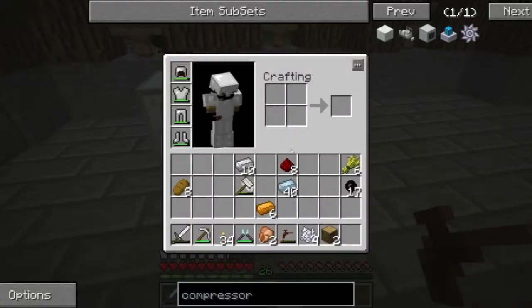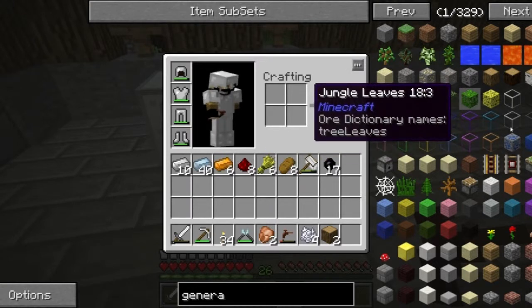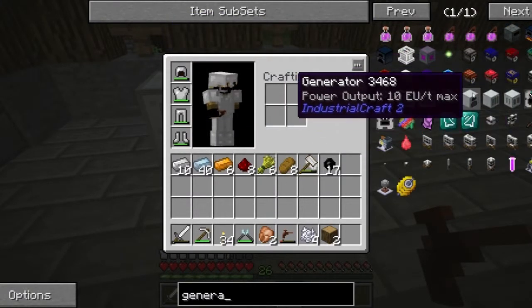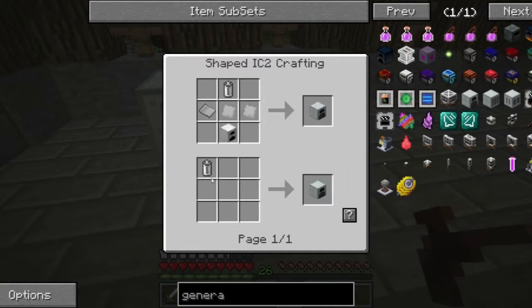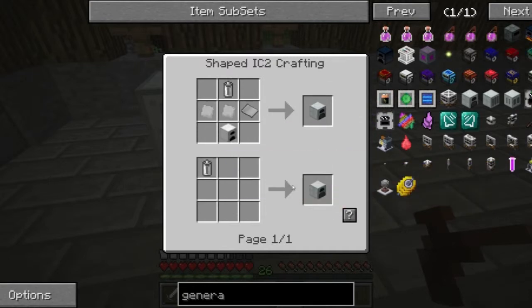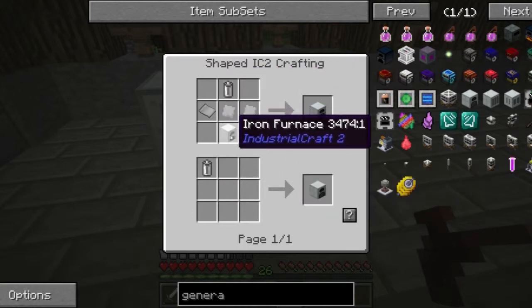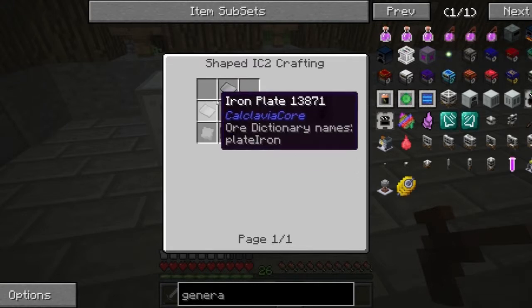So we got it worked into a generator — first, a generator. Let's see what you take, generator. Got a little bit of lag, it must be searching like crazy. There we go — a generator. So we got that. One RE battery becomes a generator? Impossible. It's got to be this one. It looks like we have to go up through iron furnace.